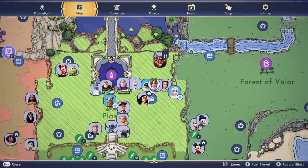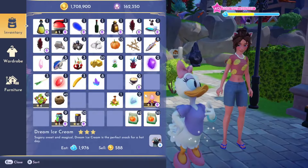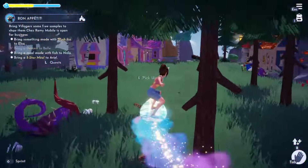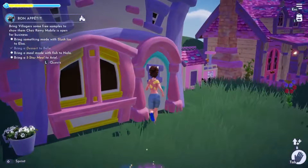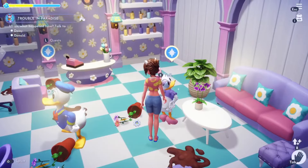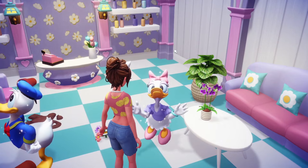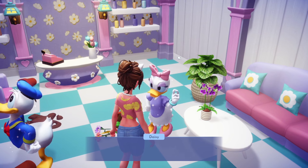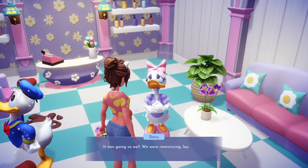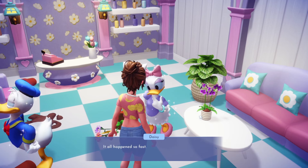I need to get these mochas to Daisy's house because I don't want to accidentally use them. I head over to Daisy's house and deliver the mochas. Daisy says: 'Tiffany, you brought the mochas, you're so sweet! Thank you for bringing them, but as you can see our housewarming date has been ruined. We were reminiscing and laughing, then we decided to build a wardrobe together and it all happened so fast.'